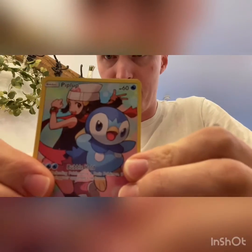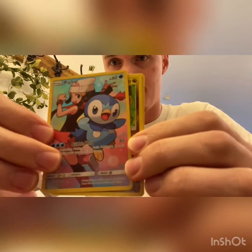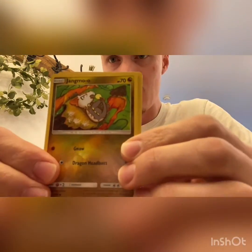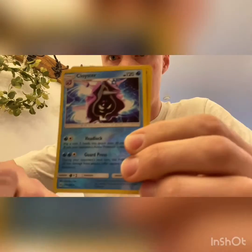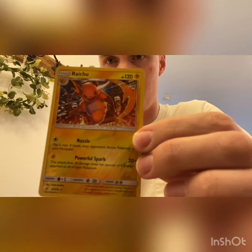Let's go through the pulls. We got a Piplup character card full art - pretty awesome, really cool card. We got the Jangmo-O, the Cloyster, and the Raichu Reverse Holographic Rare. Please smash that like button on the video - hit it hard. Sub to the channel. We'll catch you in the next one. Thanks, bye-bye.